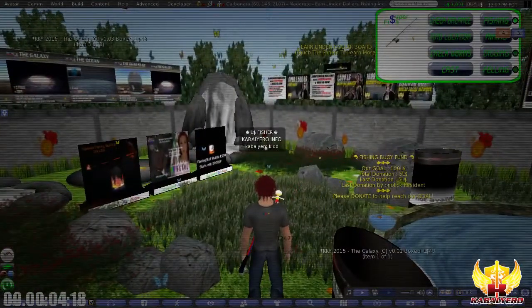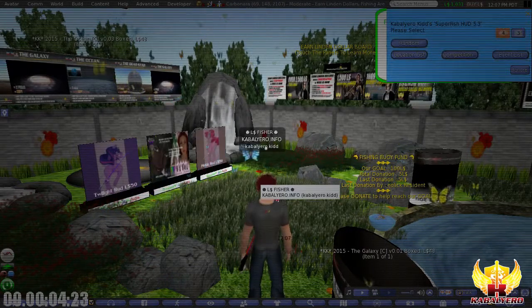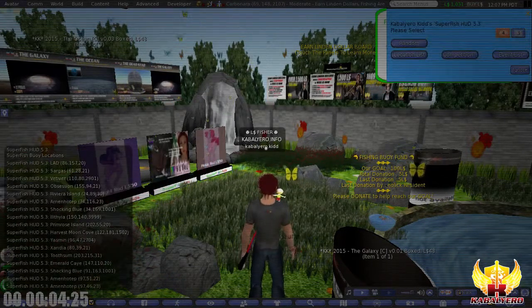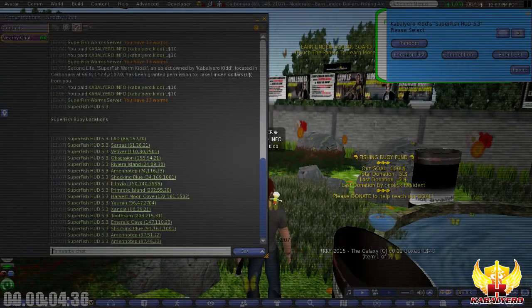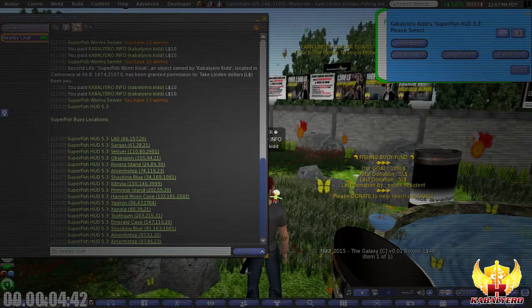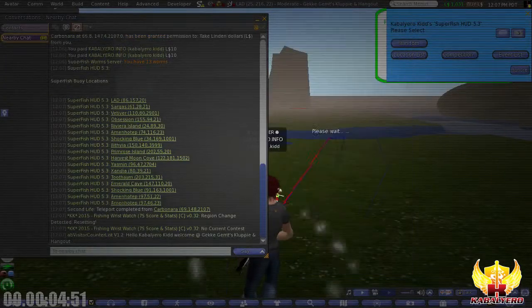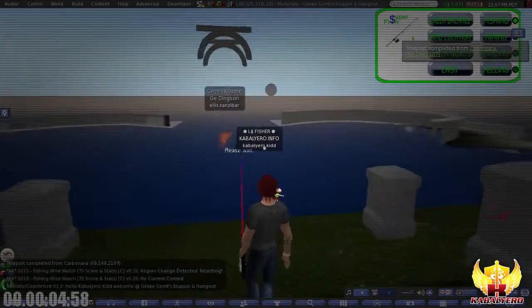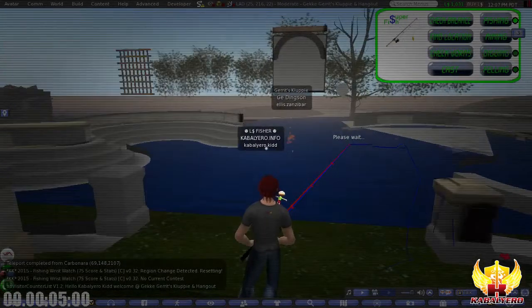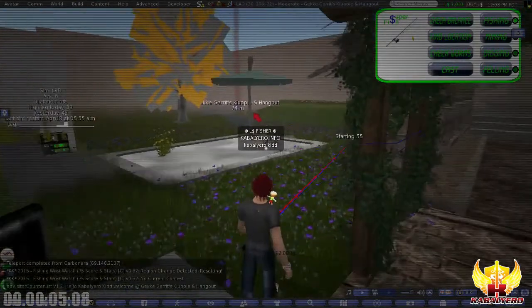So the next thing we need to do is find a location. Let's go to the buoy location list. So let's close these group chats. Let's go to Lad — wherever that is. So let's teleport to Lad, close the windows. Okay, so I'm now at Lad. Let's find the Super Fish Fishing buoy and follow the arrow — the arrow is pointing there.